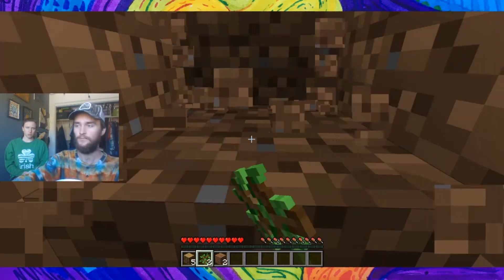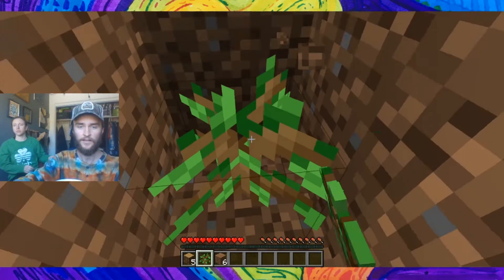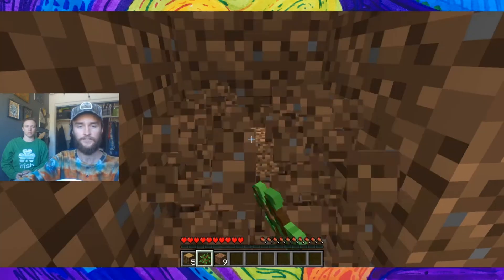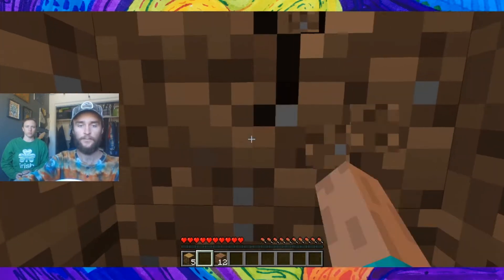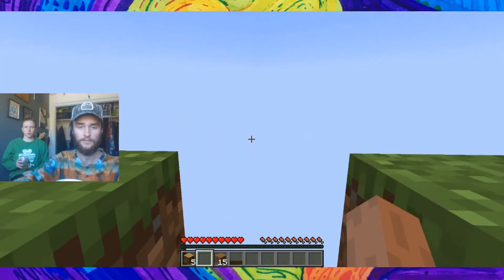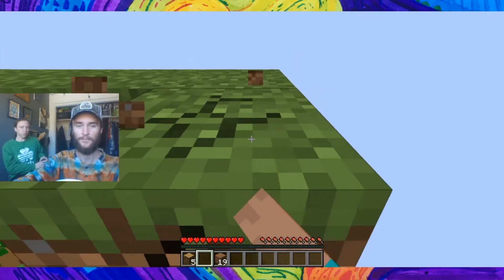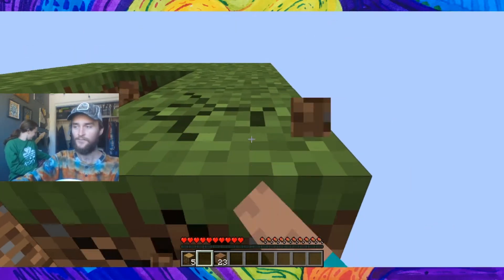We're going to work as fast as possible, so I'm putting the tree saplings down already so they can start growing and we can get more saplings ASAP. This is a good start — we got three saplings from the first tree. There's less than a 10% chance you get no saplings from the first tree.